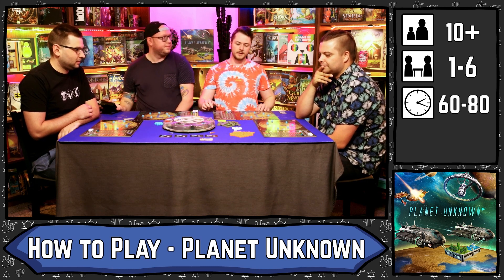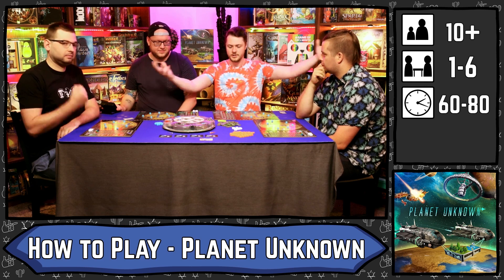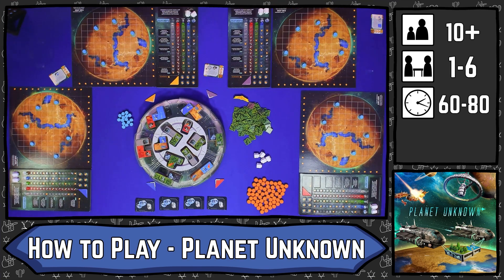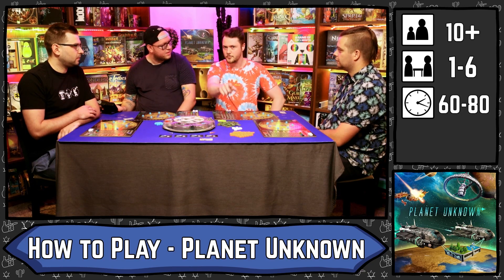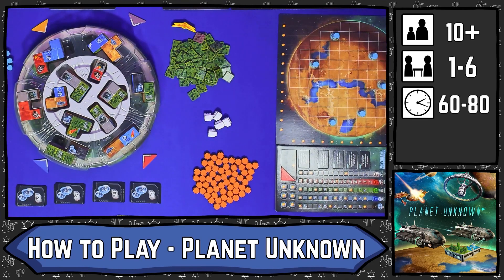The goal of Planet Unknown is for us as giant evil corporations to terraform and prepare a planet for humanity to escape to, because we used all the resources on Earth, and the easiest solution to that is to just find another planet. We are going to be battling it out for the right to set this planet up, trying to score the most victory points.